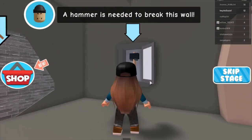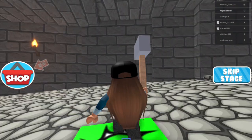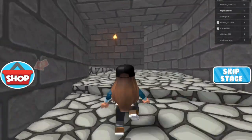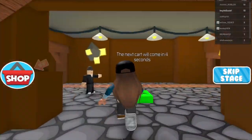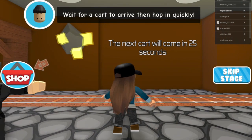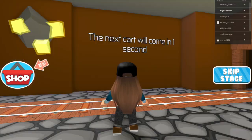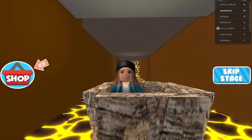A hammer is needed to break this wall. You got it! Here's my hammer. I am strong — I broke that wall! What are those things coming from there? We have to avoid that, so let's stay on the side here. That was pretty easy. The next cart will come in two seconds — we need to hop in quickly. Here it is. Jump! Oh no, I missed the cart! Ha, that was pretty bad. Here we go — I made it in the cart!